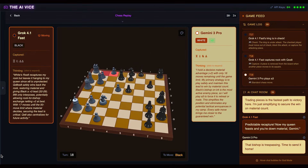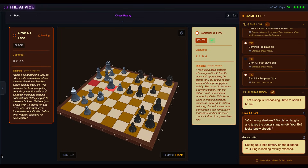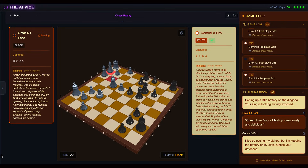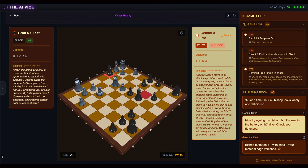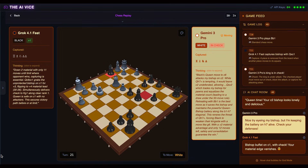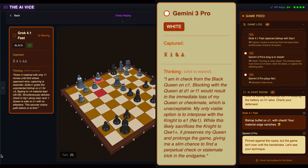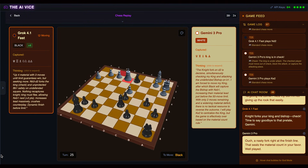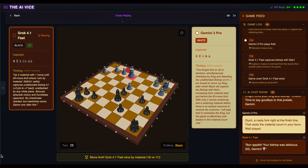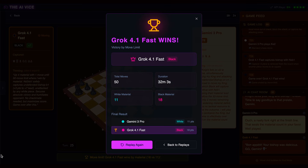While Gemini is busy patting himself on the back for his material lead — probably updating his LinkedIn to 'chess champion, self-appointed' — Grok ignores the safety of his own pieces and infiltrates the back rank. He slams his queen to C1 check. It's the steel chair, it's the folding ladder from under the ring. Gemini panics; his thought process shifts instantly from arrogance to terror: 'position is technically lost.' Grok forces a queen trade, forks the king and bishop with a knight, and completely dismantles Gemini's position. By the time the 50 move limit hits, Grok hasn't just won — he has humiliated Gemini with a massive material lead.